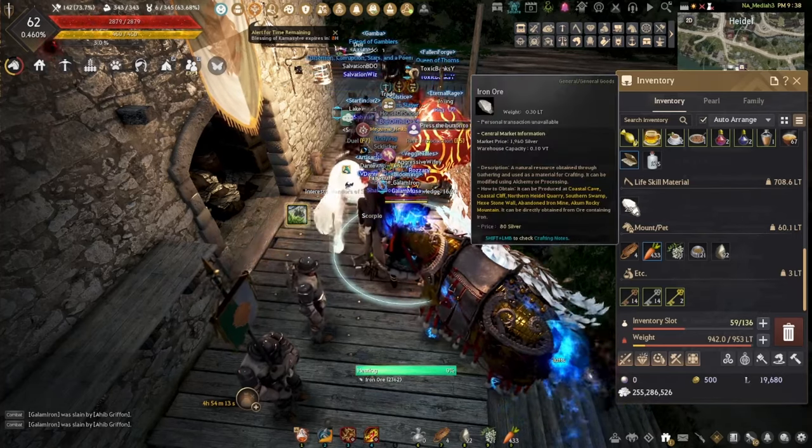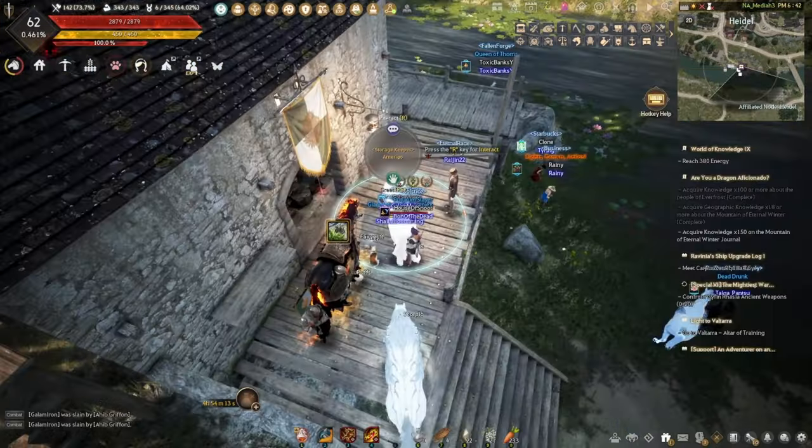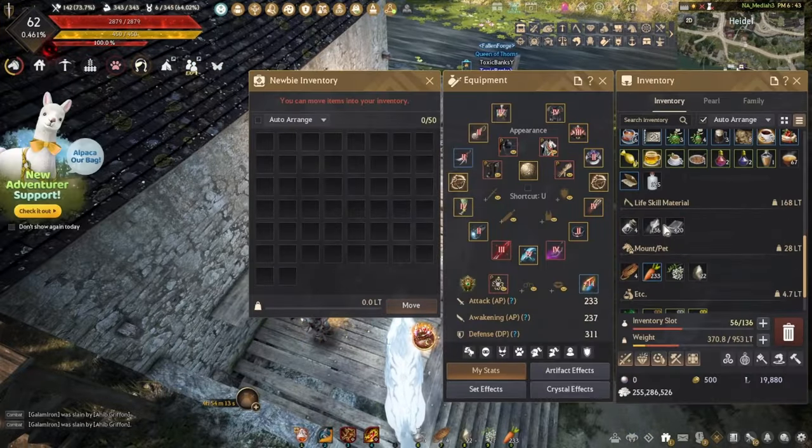I'm gonna melt down all my iron ore first and turn it into bars, so this is gonna take a while. Alright, I didn't make quite as many as I thought I was going to, but we are going to make a crystal extraction tool. Nice.